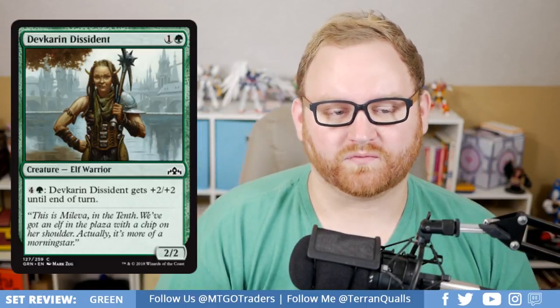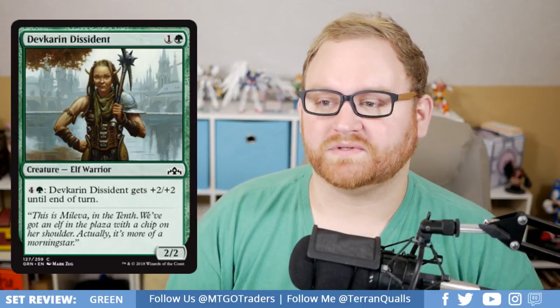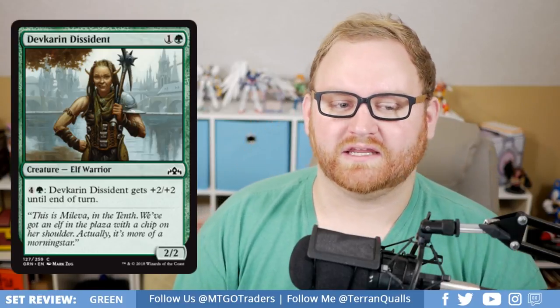Moving on, we've got the Druid's Deliverance — a 2-mana 2/2 common Elf Warrior. You can pay 5 to give it plus 2/plus 2 until end of turn. This is probably okay in Draft and Sealed. A 2-mana 2/2 is fine, and having the upside of a mid-to-late game pump making it a 4/4 is good. You probably won't reach 10 mana to make it a 6/6, but a 4/4 is fine. It's probably not going to see any standard play.